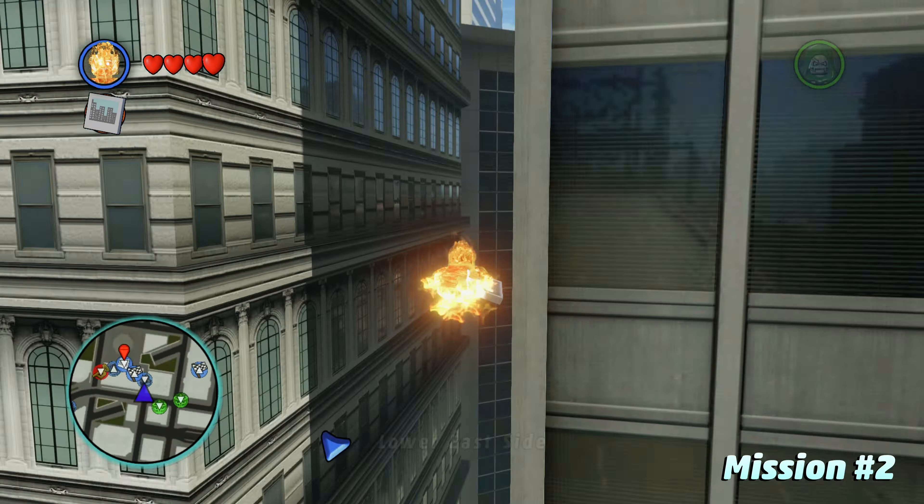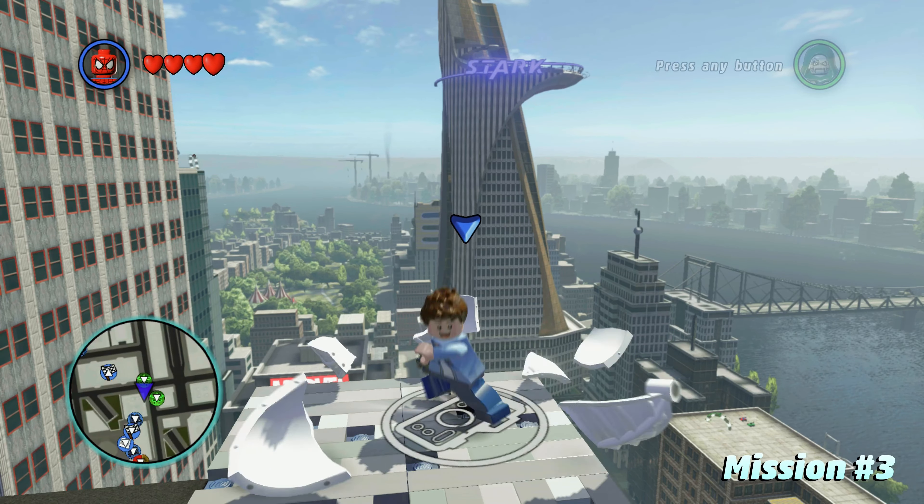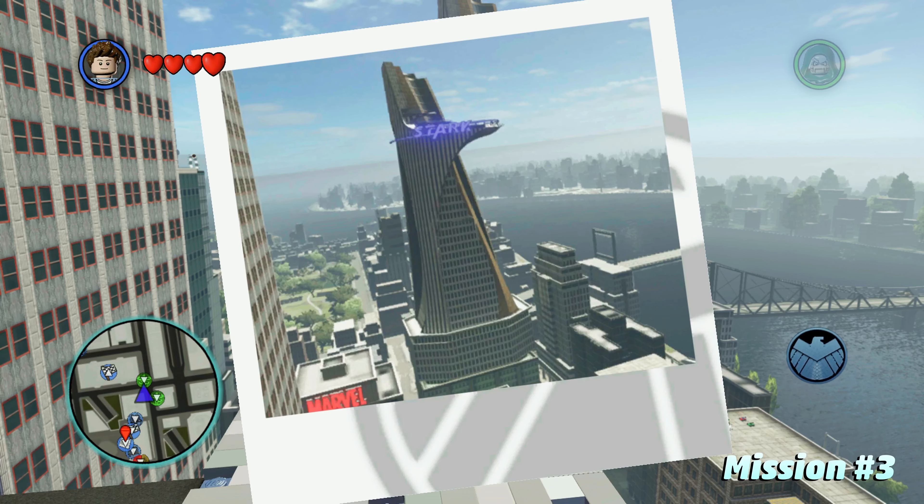Mission number 3 is going to have us take a picture of Stark Tower, which of course in the MCU later becomes Avengers Tower. Just right up here at the top of the Daily Bugle, fly up to the roof, switch back over to Peter Parker, and take the picture. This one's probably the easiest one in the game, just because it's so close to where you get the mission at the bottom of the Daily Bugle. Then go all the way down, talk to Jameson again, and that will complete mission number 3.